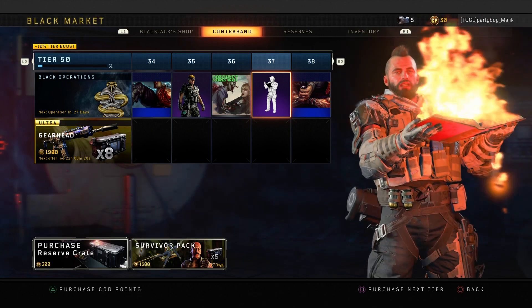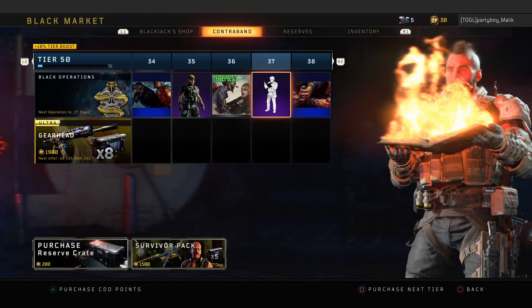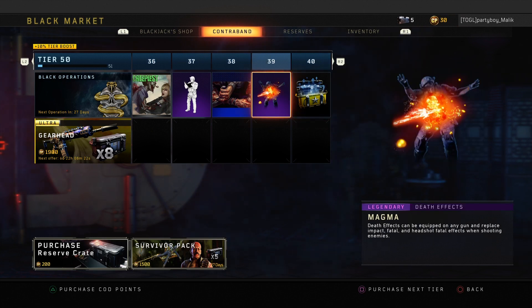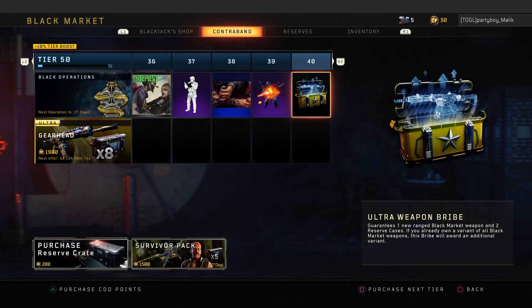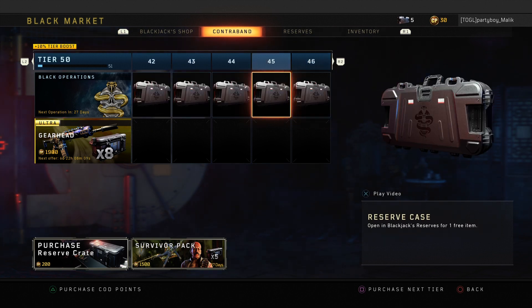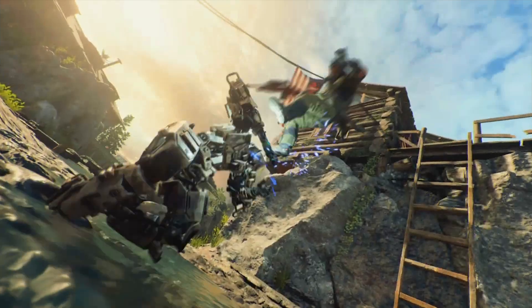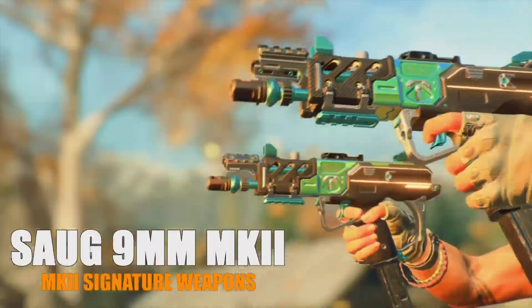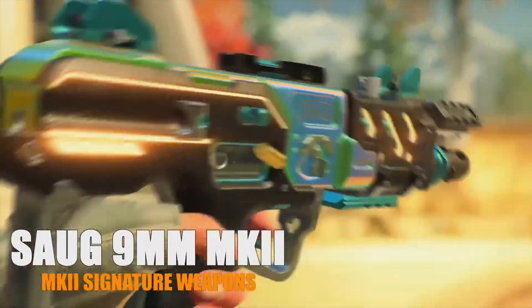There's also a cool gesture — again not something I'd use in the middle of a fight — as well as a death effect called Magma. I really wouldn't see too many people using that. But at tier 40, the last one, we get an ultra weapon bribe, which I already opened. Here's the rest of the stuff you can get from these crates — all the weapons and whatnot you should be looking forward to grinding out.